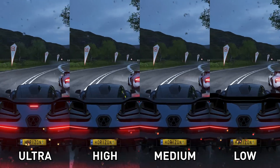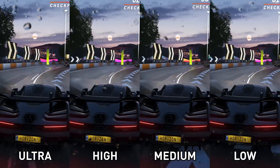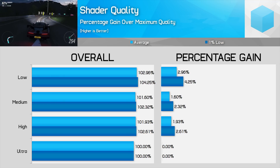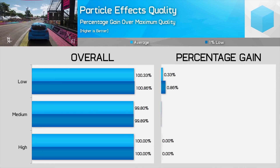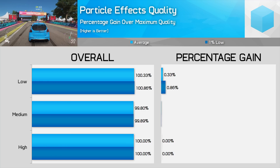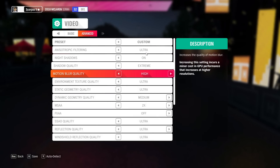Shader quality has an incredibly subtle difference to the way the game's lighting interacts with surfaces — it might also control bloom to a small degree. Strangely, there's a 2% performance improvement going from ultra to high despite barely any visual change, so I'd recommend using high. For particle effects — rain, snow, dust, confetti — there's no performance difference between any of the settings, so go with high.